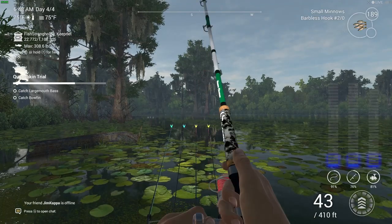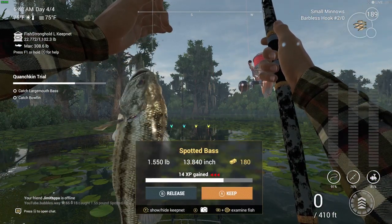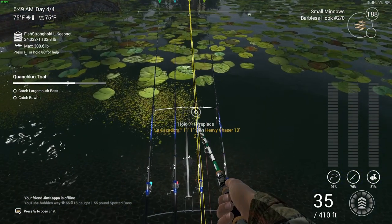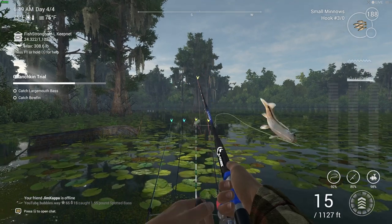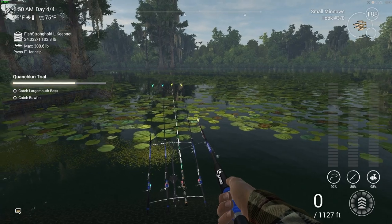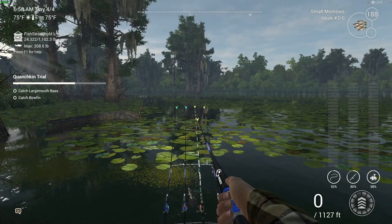I changed location to go for the spotted bass, using small minnows on a size 2/0 hook — and there it is, spotted bass! Didn't cast far at all, just in front of me, around 35 feet. Let me show you the location I moved to: down here where you can see my guy, near this bit of wood. This place is called Upside Down. Now we need to get bowfin and largemouth bass.